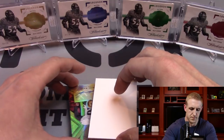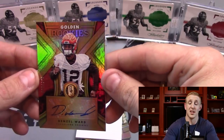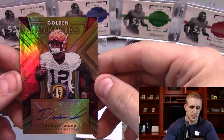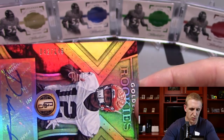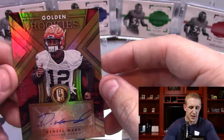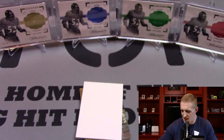Our first hit — the Browns. How sick is this? But at least we got some ink and it's going to be a good ball player, I'm thinking. Denzel Ward — he's got some promise. 42 of 149. There it is, the patented Panini sticker auto. But that's alright, that's still a solid hit. I'll take it.